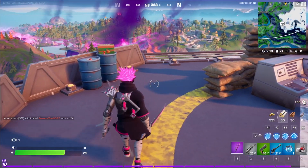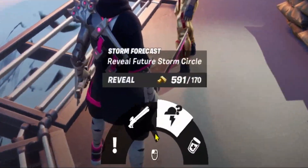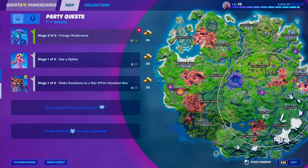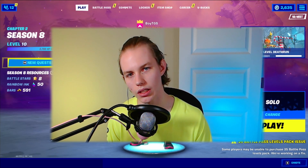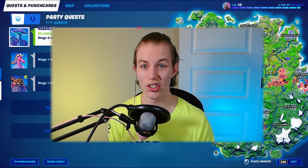Once you have located and made your way to the character, all you need to do is talk to them. You'll see the exclamation point quest symbol, and there is an option for a new quest. At that point you just accept the quest and there you go — you have a new quest available to you. Like previous seasons, you can see your available quests by simply opening your map and going to the Quest tab.